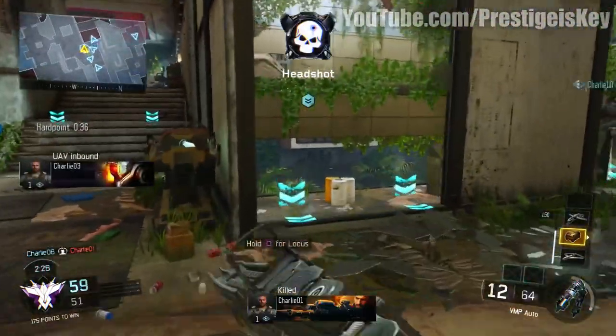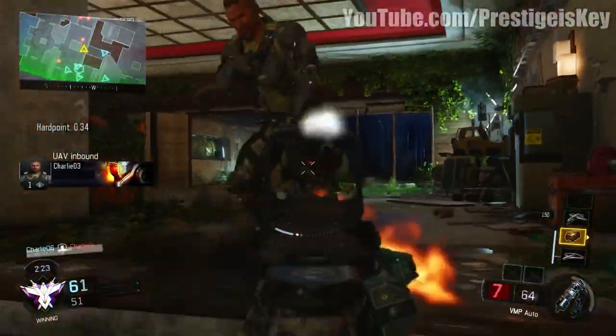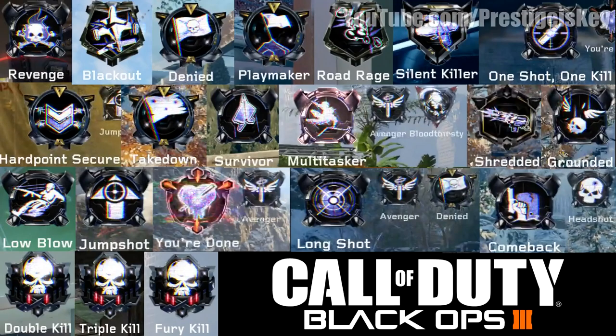I went ahead and put up some of the medals that I've earned throughout playing the pre-alpha of the game. Some of them are more self-explanatory: one shot one kill is obviously with a sniper rifle, long shot is a long shot, avenger is killing an enemy that just killed your teammate, headshot is obviously a headshot, comeback is when you were on a death streak and get a kill, and bloodthirsty — same as in Advanced Warfare and Black Ops 2 — is a five kill streak.